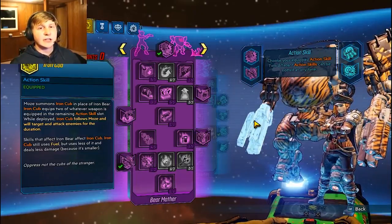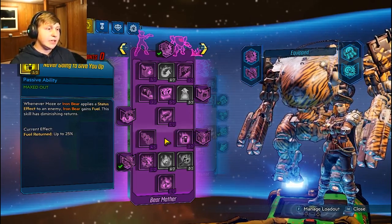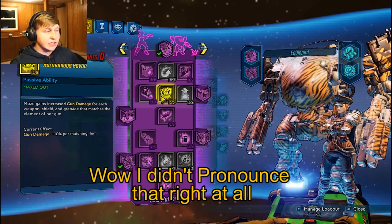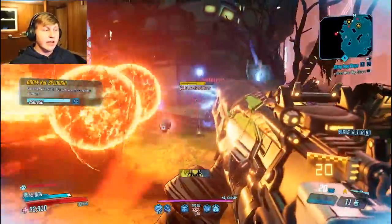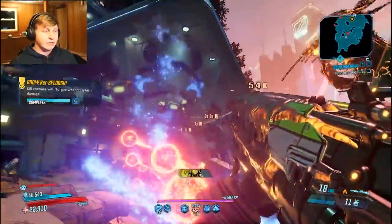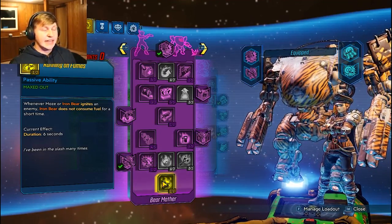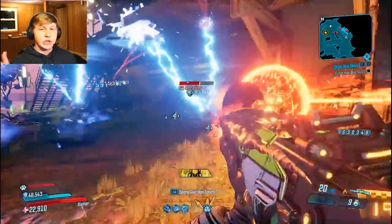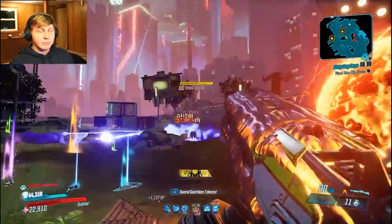Since Iron Cub doesn't deal a lot of damage right now, a lot of these skill points focus on Moze herself or keeping Iron Cub out as long as possible. One key skill is Harmonious Havik, which increases gun damage based on all elements — so we run four elemental guns and an elemental shield. We want as many status effects applying at once as possible because the more status effects happen, the quicker we get our stacks and abilities to proc.